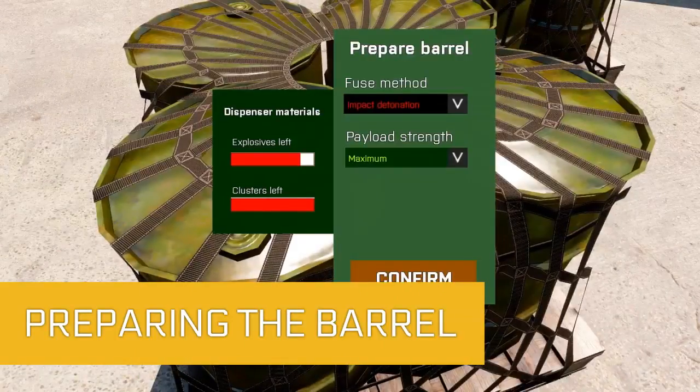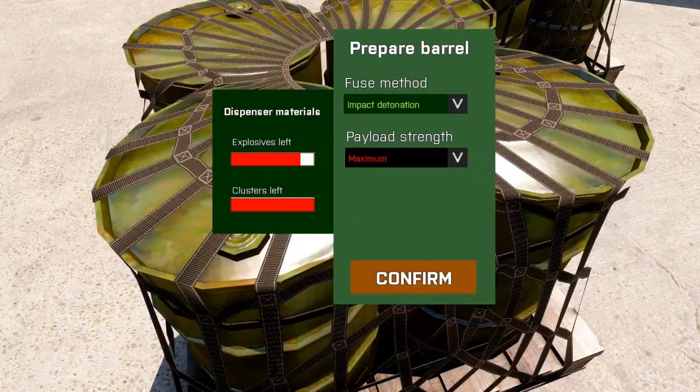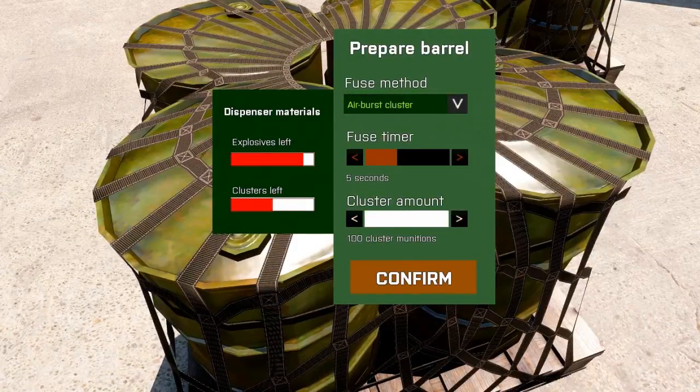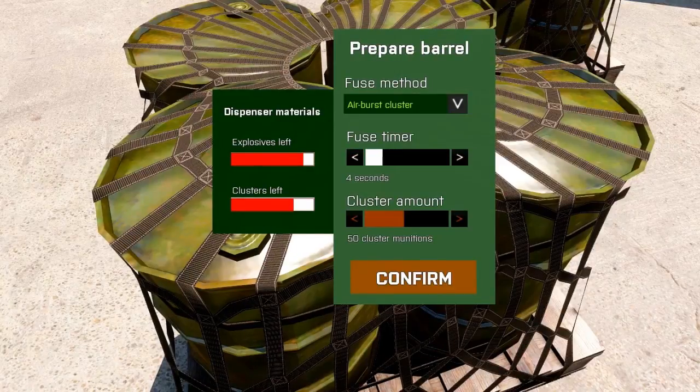To prepare a barrel, just place down a dispenser from the editor and ACE interact with it. You're gonna notice that there are multiple options for defuse, impact detonation and airbursts, and that you may also select how many cluster munitions will be included.